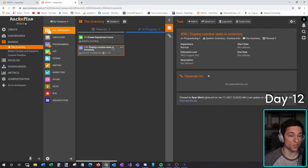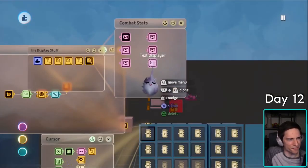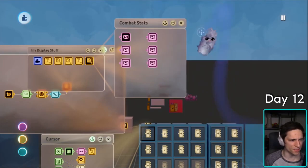I think we should do the stats first. What are the stats going to be? So this is what we want to display — I think that's pretty much it. If I just said 'flat block,' does that make sense to you guys? Can you guess what that means, or should I name it something else? Maybe that doesn't make sense, and that's completely fine.